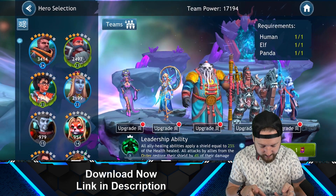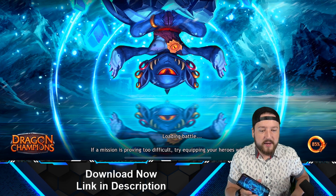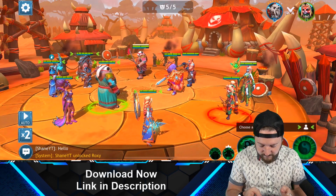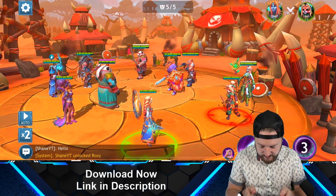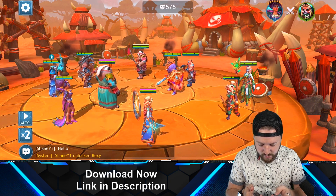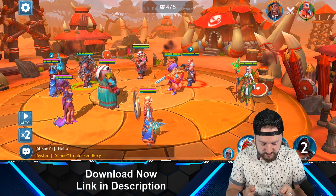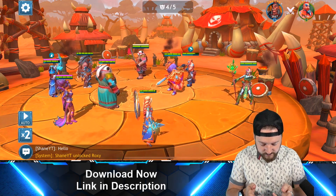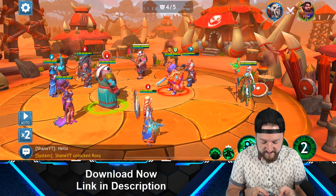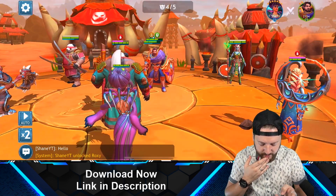We'll jump into a battle against an opponent called Demori and see how we do. The graphics are stunning. First things first — put a shield on my primary healer slash shielder, and start dealing damage to the enemy units. We need to survive until the tank can taunt, because otherwise our damage dealers are vulnerable. We managed to destroy one of their heroes, which is great. When the enemy taunts, you can only attack that unit — it diverts all attention to protect their weaker units.